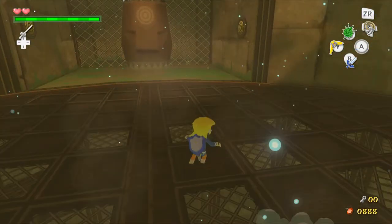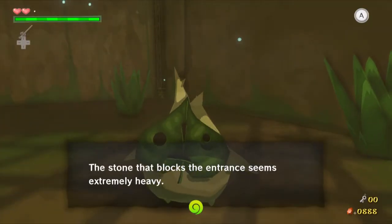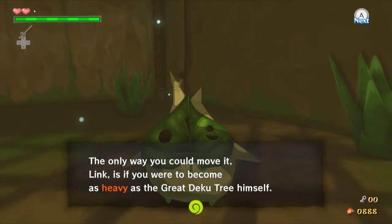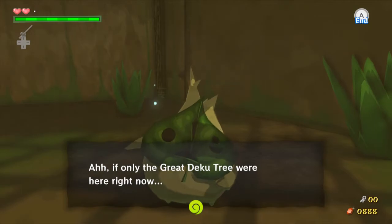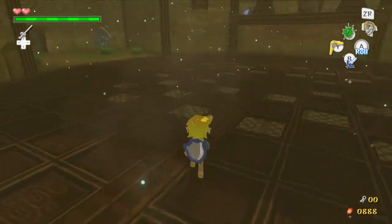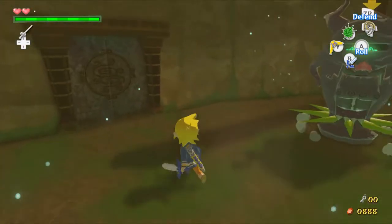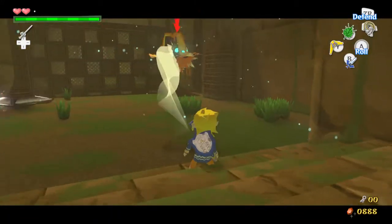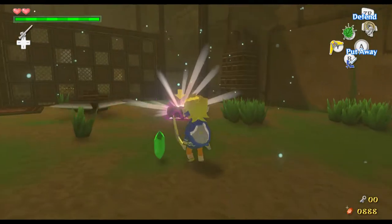Ordinarily I would completely ignore Makar, but I want to show off his dialogue in this playthrough. You can throw bombs at those guys but there's no reason to bother with them, so just ignore them. They will respawn later on, so don't bother killing them now.